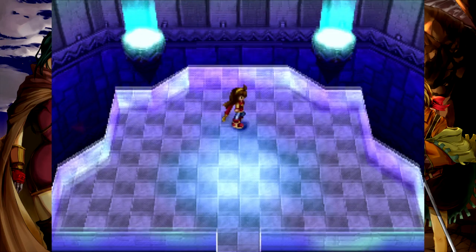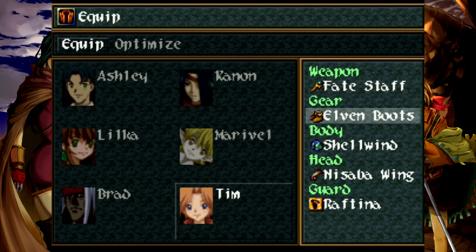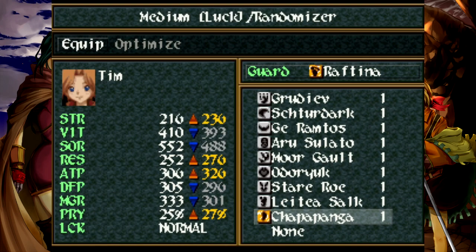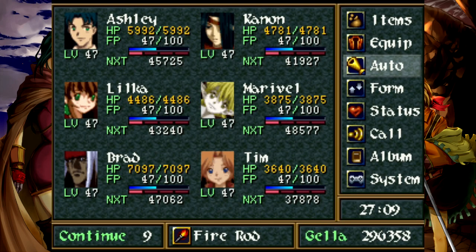Chapapanga is the key to getting the Necronomicon item. Those enemies will appear on the island with the lost garden, as well as on the path towards the final dungeon — so Randomizer. If Tim summons Chapapanga and he kills the enemy, that's a guaranteed item drop. I'll just take care of that off-camera because the encounter rate against those guys is fairly rare.